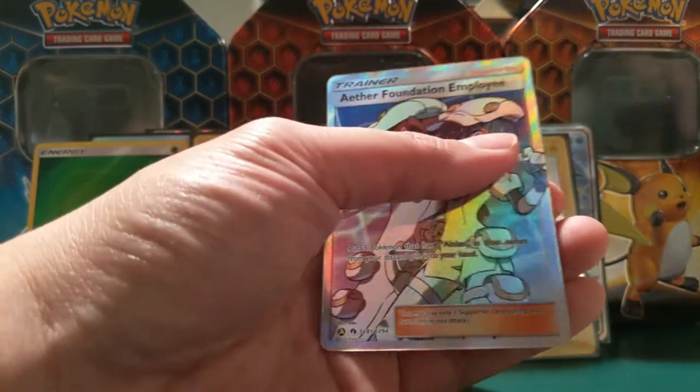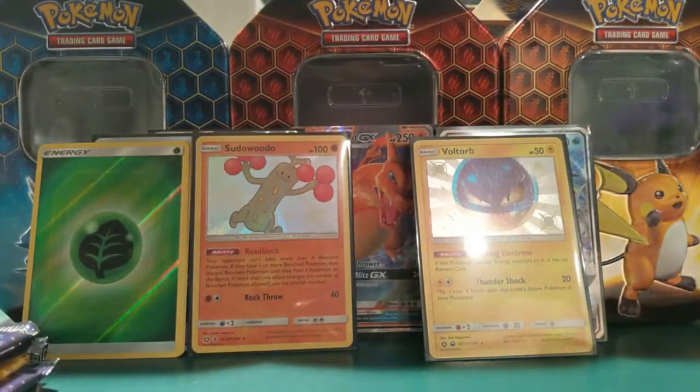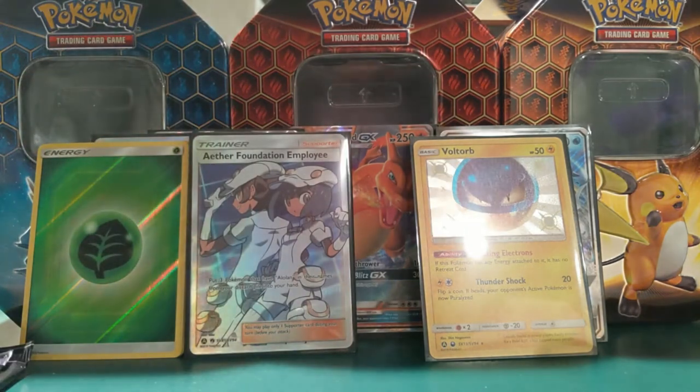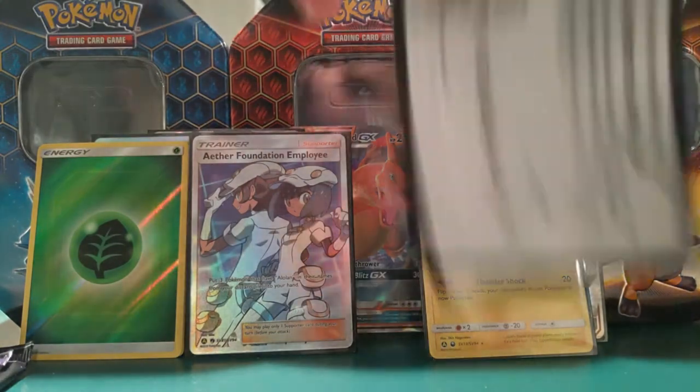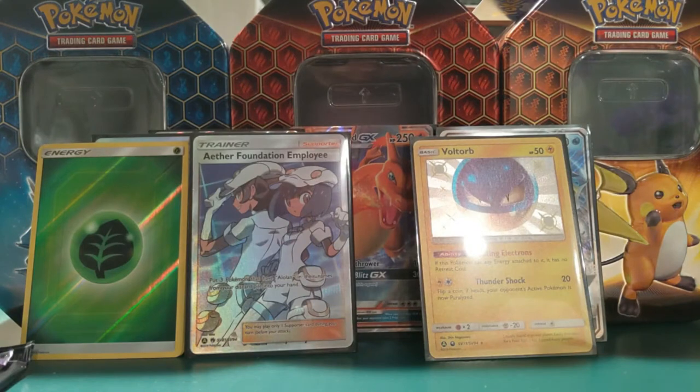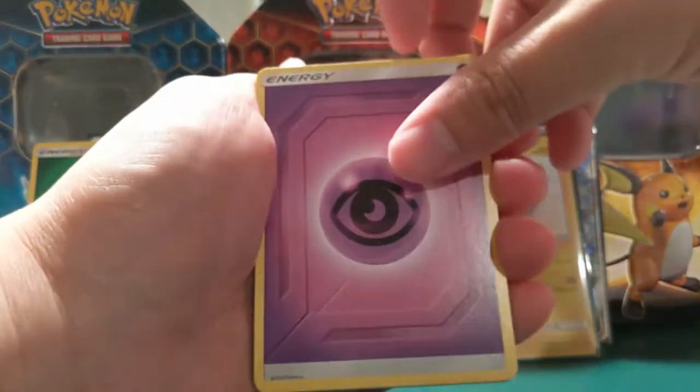Aether Foundation Employee — okay, getting a bunch of full art supporters this opening. This one's not a super useful card, but we'll take it.